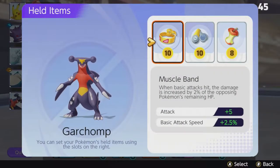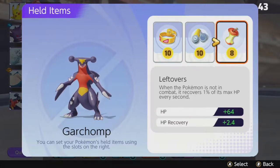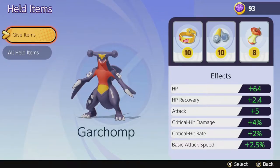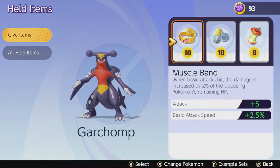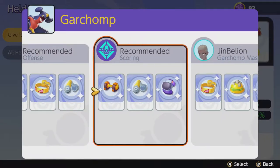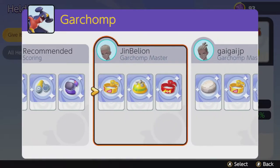If you don't know what items to hold on each Pokemon, go to Battle Prep, Health Items, press A, and then Y, and you will see the suggested items for each of your favorite Pokemon and the playstyle you want. You also see the items the best player uses on that exact Pokemon.